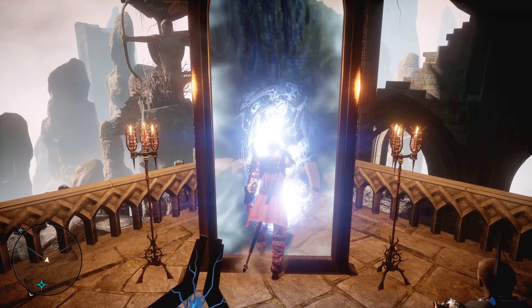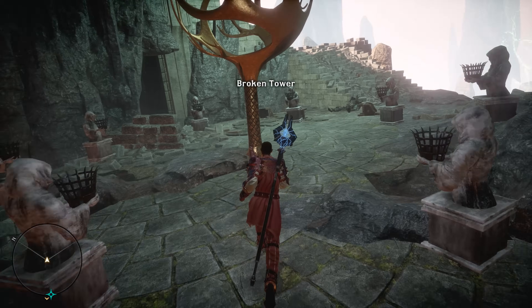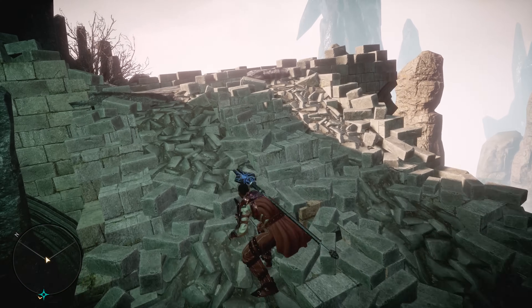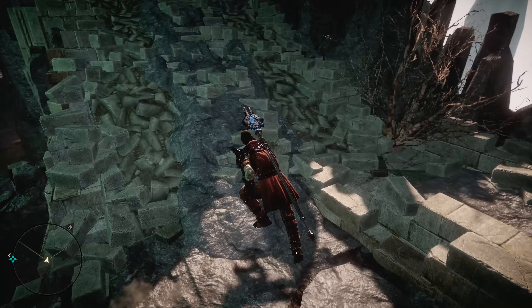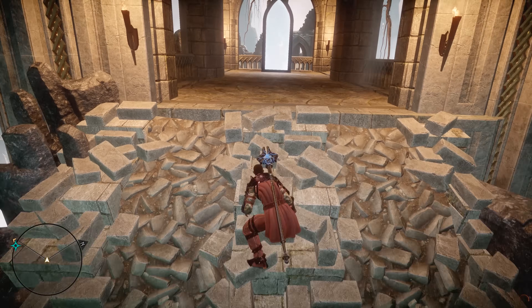Once you get in here, head through this mirror, and once you get through it, walk through the sea of unlit Veilfire Braziers and head all the way up to the top. When you get to the top, you'll find another alluvian — go right through that.